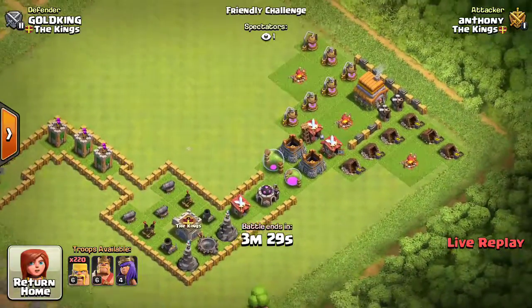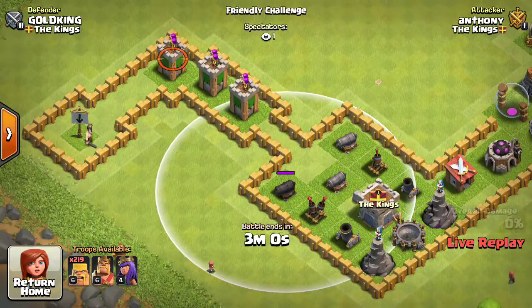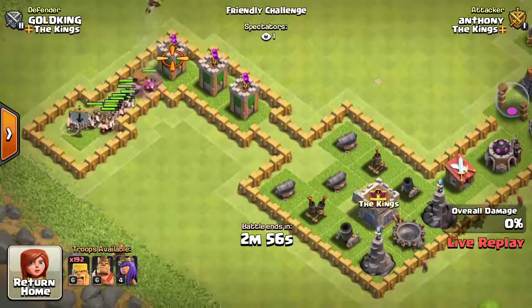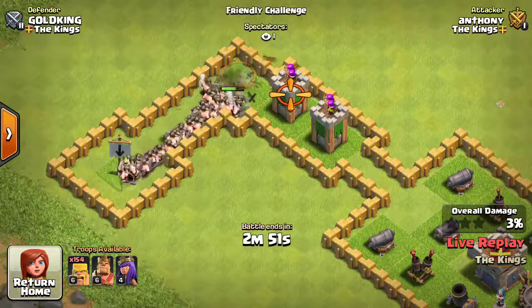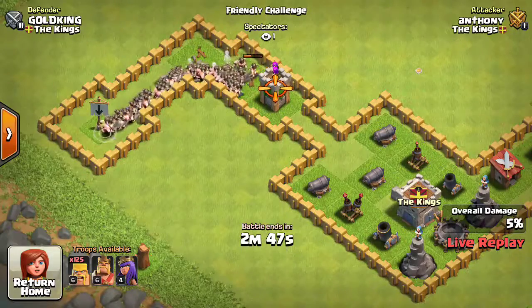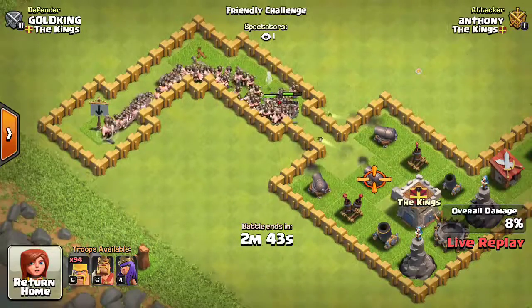He's using an all-barbarian army. Let's see if he accepts it. Here we go. So I made this weird little base thing. Right next to the cannon there's a big bomb — a giant bomb. 220 barbarians. Let's see if that giant bomb can take them down. Hopefully this base can take them down.